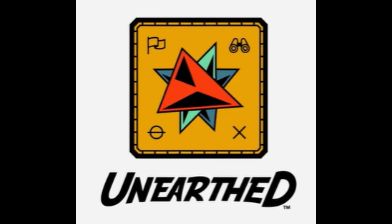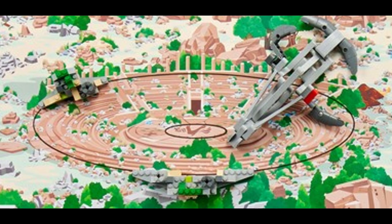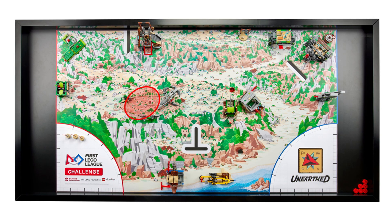If you haven't seen the teaser yet, we've put a link in the description. The 2025 field features two home areas and two launch areas again, just like the last few seasons, allowing teams to strategically launch their robots closer to the mission targets and involve more team members during matches. The field design is a map of a rocky desert terrain with signs of a lost civilization, including an archaeological site of a large amphitheater near the middle.